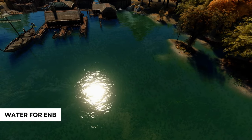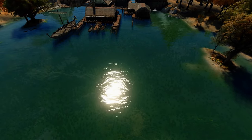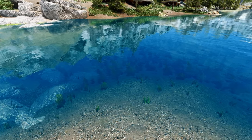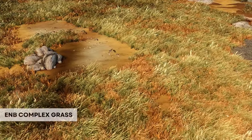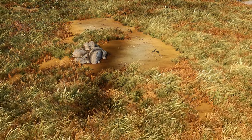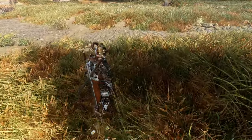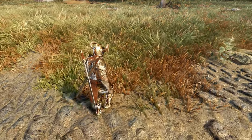Another important mod is called Water for ENB, that will give you the best looking water your game can offer. With this mod your water will look so realistic it will even match up against a lot of the triple-A games being made today. It achieves this by taking full advantage of the features introduced by your ENB. Finally we have ENB Complex Grass, which patches several grass mods to work with the complex grass feature in your ENB. This feature adds new complex grass shadows to make it look extremely realistic, and almost every blade of grass and leaf can now be distinguished from one another.